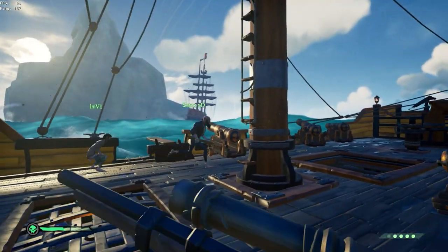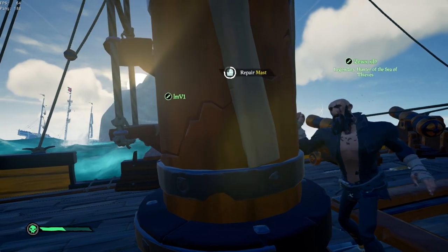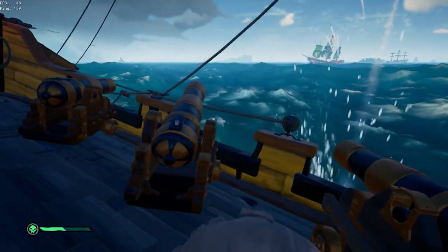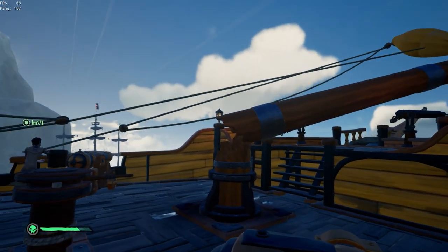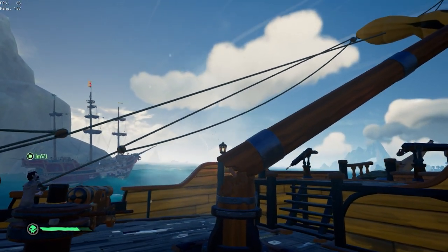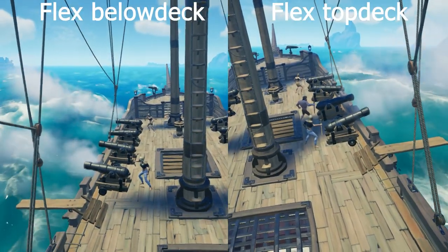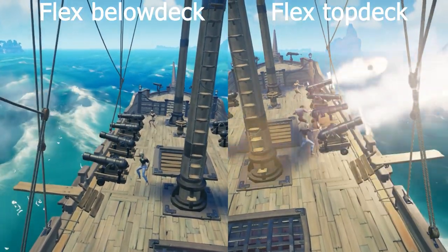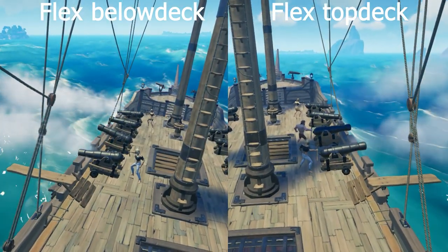Your overall goal as flex when fighting galleon vs galleon is to hit enough lowers, or knock the bilge off his repairs enough times, that the opposing team's flex has to go down to bail. Once this happens, they now have one less person shooting cannons, catching masts, watching boarders, going for boards, rezzing teammates, etc. If you can get their flex to go down before you have to go down, you're one step closer to winning — now you have helm, main cannon, and you all shooting whereas they only have helm and MC. A 3v2 — easily winnable.